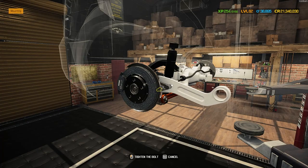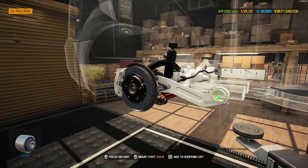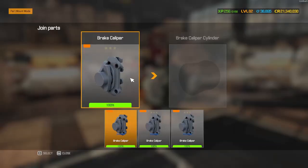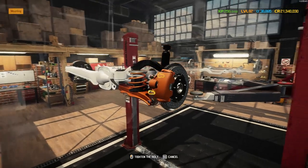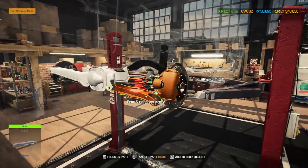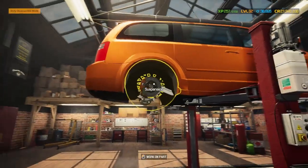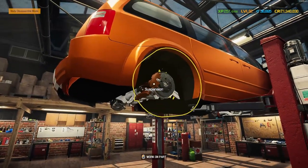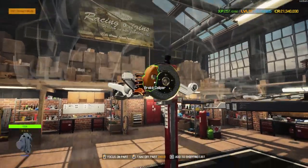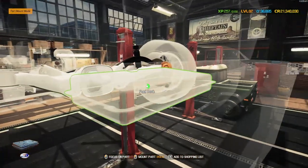Swinging back around to the front, the shock absorber is in black to match the front shock, and another suspension arm is in white for a splash more color. Looking pretty sweet - in with that rubber bushing. Let's check out the orange brake caliper in a bit more light - that's looking a lot better, very nicely matched to the oil pan. Takes a step back: still not quite a perfect match due to the material, but not far off at all.